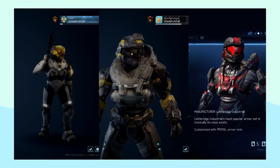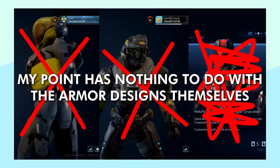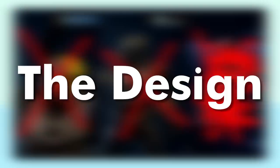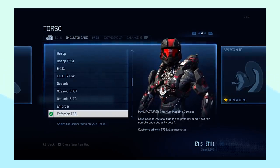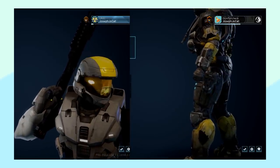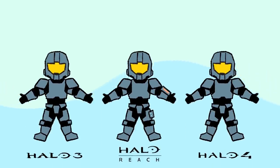Before I do though, I'd like to ask you to totally ignore the art style and design of the armors themselves in the games. That's not what I'm talking about, and I feel it's one of the reasons people are sour to Halo 4 and 5's armor — the design. Forget that for a second, because I'm with it there; I'm not a big fan of most of the designs either. When people say they like the customization in 3 and Reach, that's usually what they mean — the designs and options on offer. That's not what I'm referring to. Forget the designs and just pretend they all have the same art style.